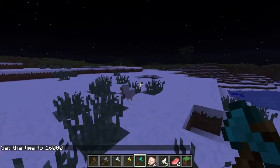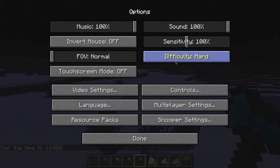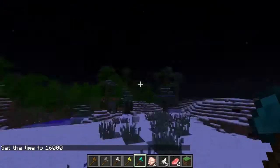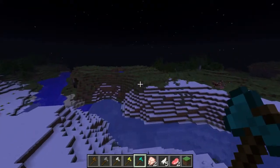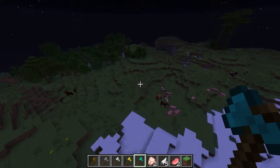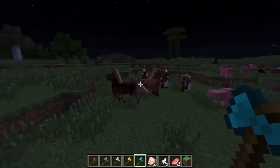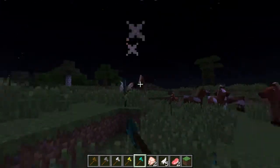Alright, so it is night time and we shall make it hard. Where are those mobs? Look at this — bunch of horses out there, there's a zombie. But let's see — kablam, kablam, kablam, kablam!